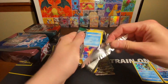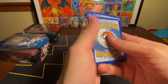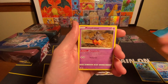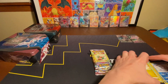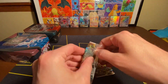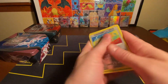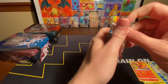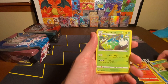We'll go into the Evolving Skies, see if we can pull an Alt Art. I guess Fire — nope. Carvana, Pumpkaboo, Scraggy, Reverse, and a Non-Holographic. Brilliant Stars next. Got a Farfetch'd Reverse and a Magmortar Non-Holographic. They're putting these in backwards all of a sudden. Got a Shroomish Reverse and a Wormadam Non-Holographic.